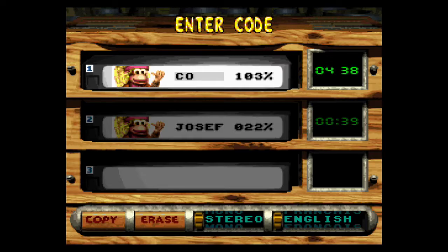Some codes you can enter — if you enter the color code, you can actually change the colors of Kitty and Dixie to their two-player color scheme.